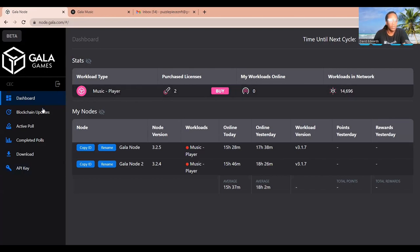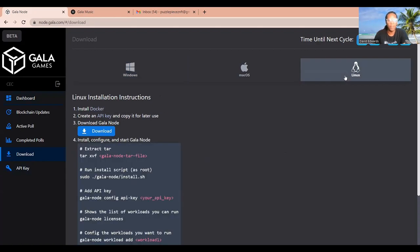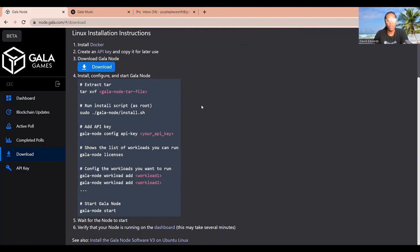Now go to the Download button. Since we installed Ubuntu on a Linux operating system for our Contabo VPS, select Linux. The installation guide instructions are for setting up the Gala node on a Linux computer. Since we're using a VPS, we need to install the headless version. At the very bottom, there's a button that says Install the Gala node software V3 on Ubuntu Linux — open that page.